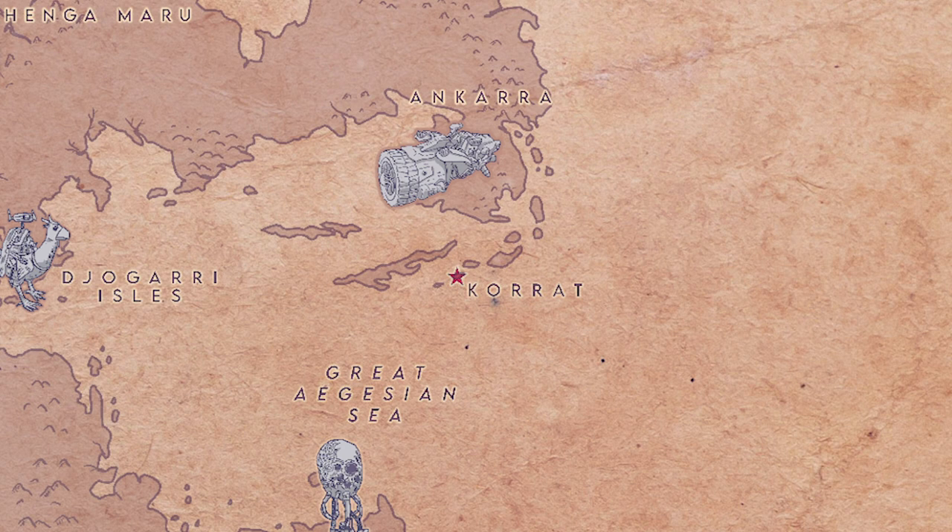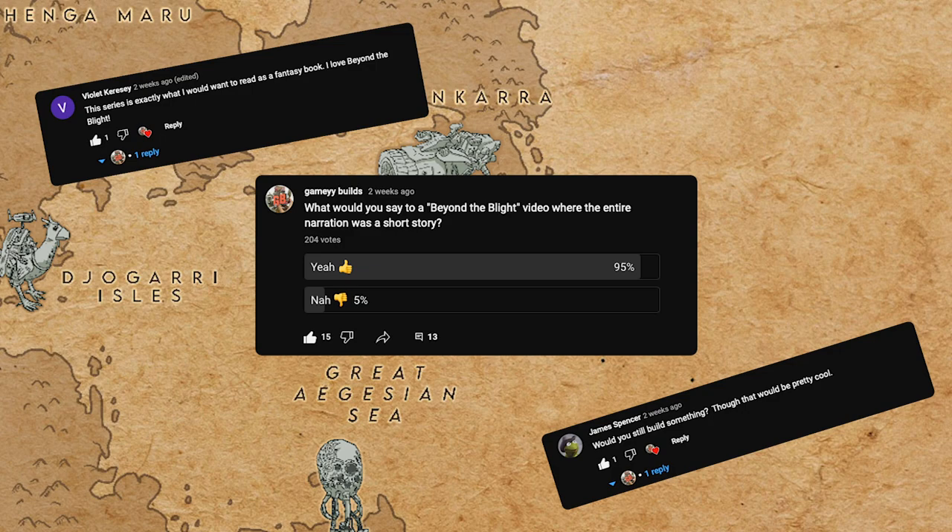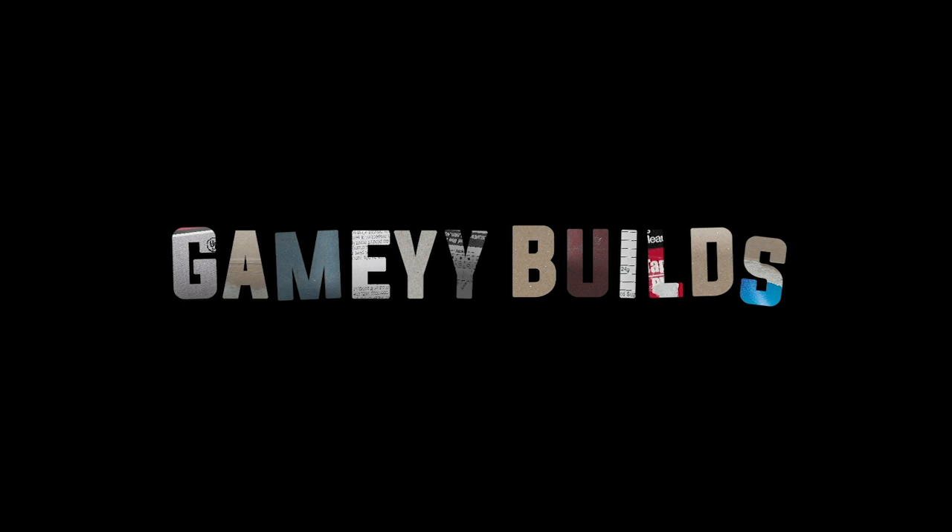Today we'll be traveling to the island of Korat, part of an archipelago in the Eastern Sea known as the Deadlands. And, as nearly all of you asked for in a recent poll, the narration for this entire build will be in the form of a short story. This is Gamey Builds, and welcome to Beyond the Blight.